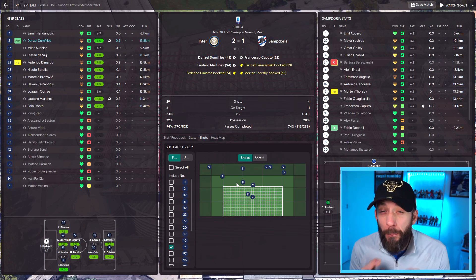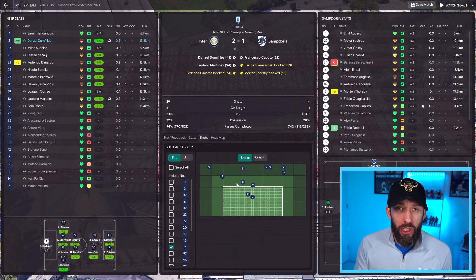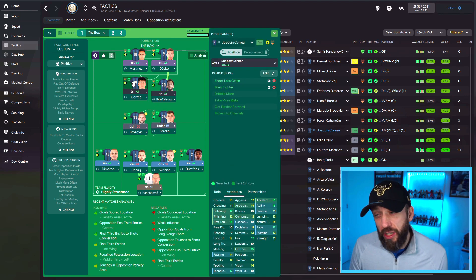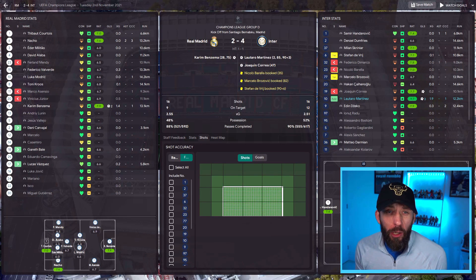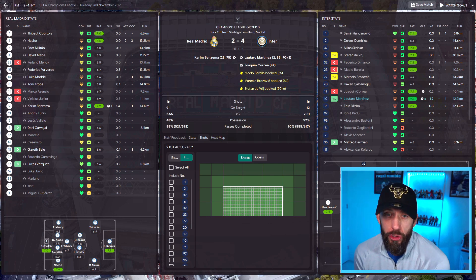If we just tell them to shoot a bit less and hold on to the ball and wait for better chances, the results are going to be far better. I also applied shoot less often to my shadow striker who was doing the same thing. We then played that against Real Madrid away and got 16 shots, 12 on target, scoring four times - so they're clearly waiting for better opportunities, even against a big team like Madrid.